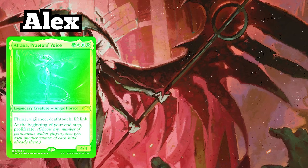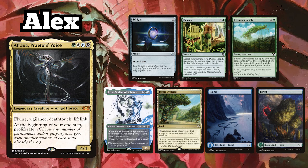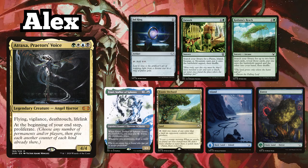I am playing my Atraxa Praetor's Voice Poison Counters Deck, keeping an opening hand of Sol Ring, Farseek, Kodama's Reach, Azuri Stalker of Spheres, Exotic Orchard, an Island, and a Forest.